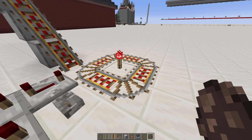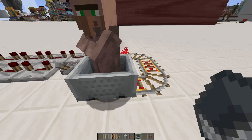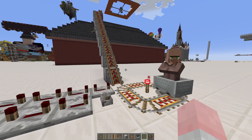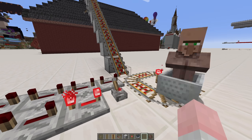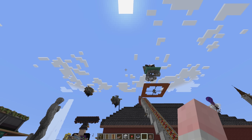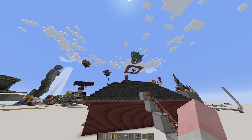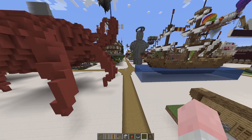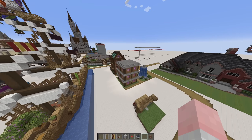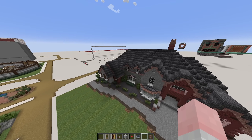And because we can make minecarts go so fast now, what we can do is place a villager and then just spin him up to speed. We then flick this lever — I'd seen clips online, but seeing it in game is crazy. He's in space! Where did he go? I can't find him, I think he legitimately went to space. He's in orbit somewhere.